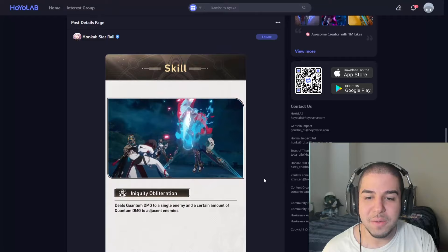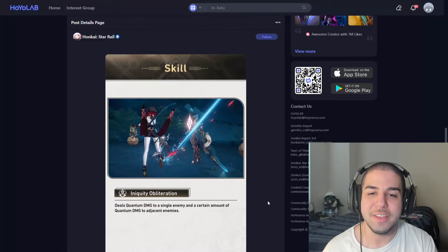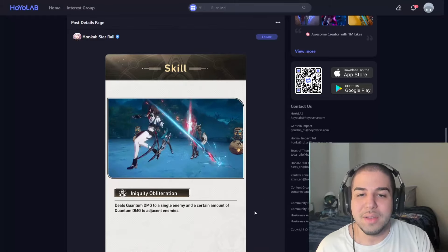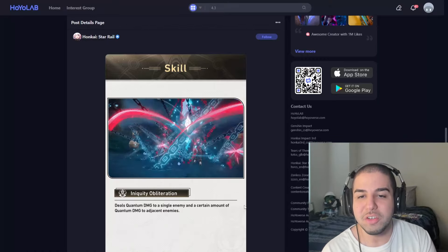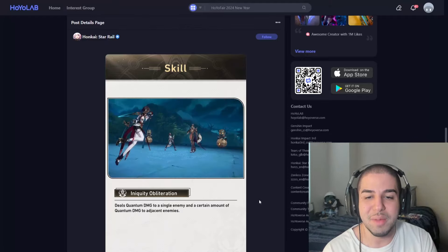For her skill, it will deal quantum damage to a single enemy as well as adjacent enemies — a very simple skill. But this gives her more opportunities to deplete enemy toughness and gain stacks of karma. She should probably get around three stacks of karma from the skill, unless she's able to get more from the single enemy.